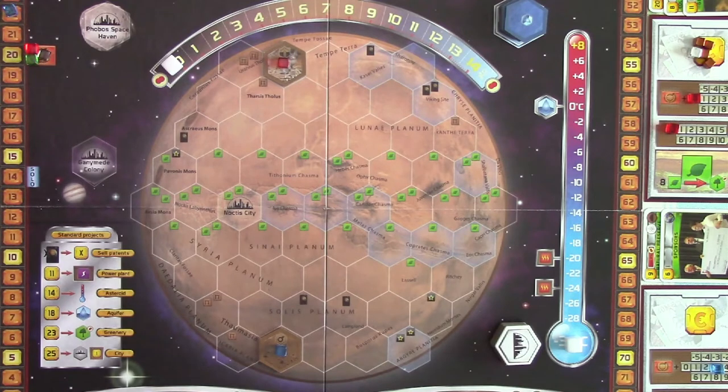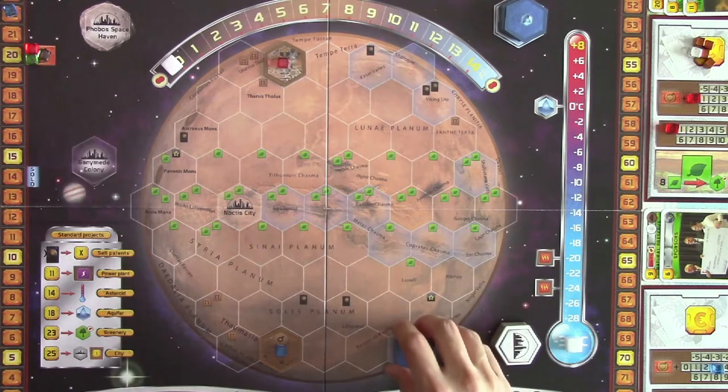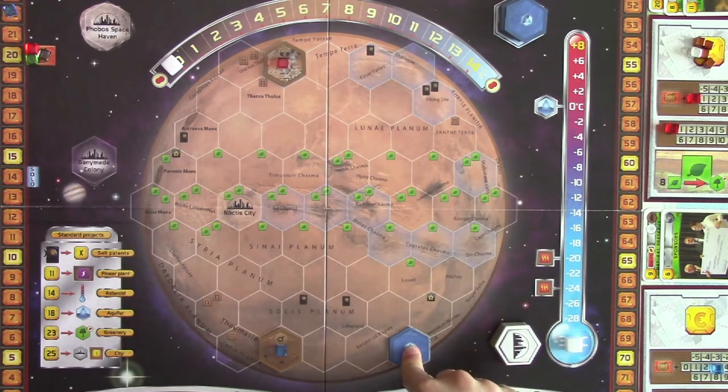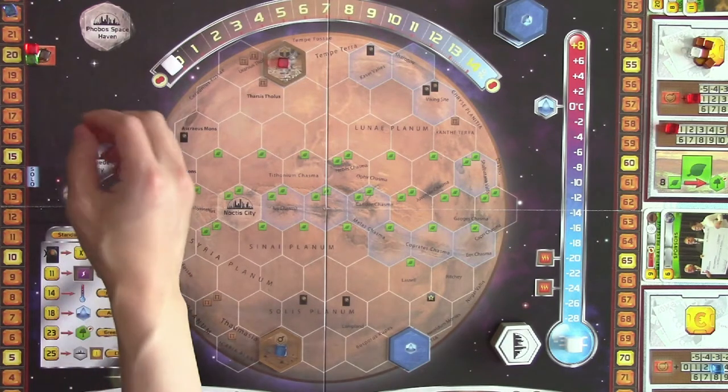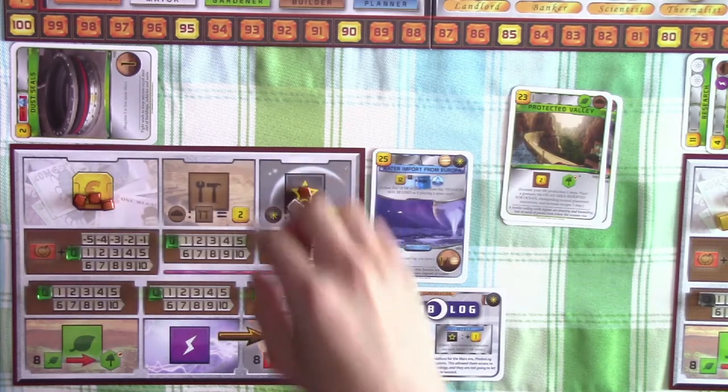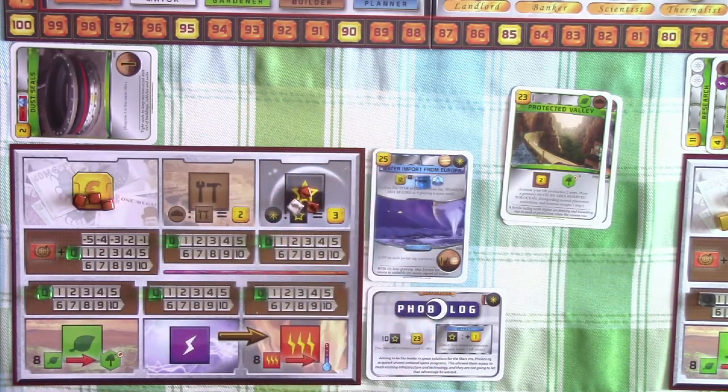This area looks nice because the placement bonus is two titanium, which has increased value for our corporation. All the other areas give you just plants or more research project cards. The two extra titanium will help when we want to complete more space cards, since our titanium is worth four credits versus the regular three. Because we helped terraform Mars, our terraforming rating has increased by 1 to 21, plus we receive two titaniums for the placement bonus. Those are our two actions for this turn.